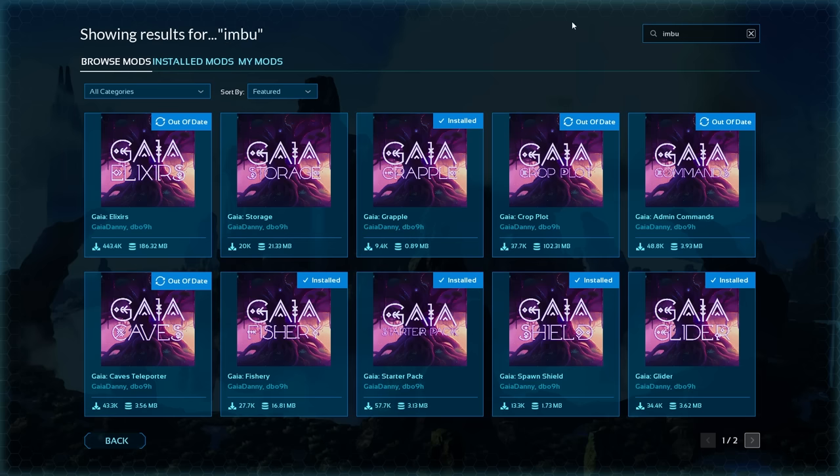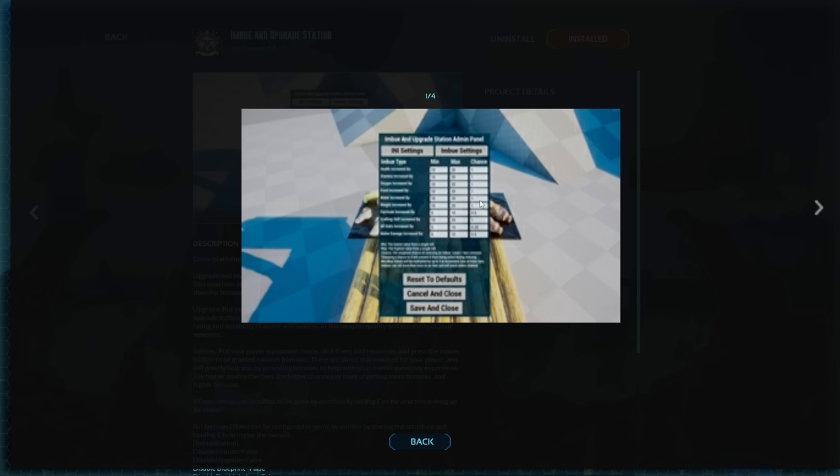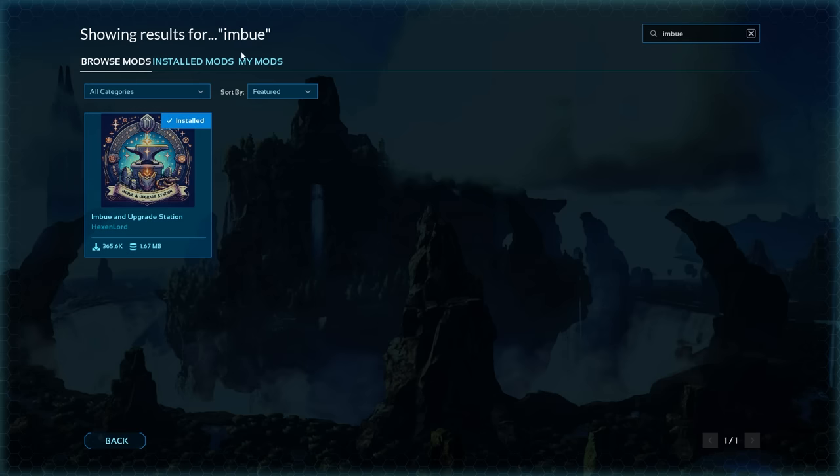Next up is the Imbue and Upgrade Station — it continues to get better. Basically it allows you to upgrade and add statistics to your armor pieces, which is super cool. If you have a primitive piece of armor you can upgrade it all the way to ascendant level — it's going to be expensive, but once you're there you can also add imbues. Imbues mean that if you have a stat bonus like plus 20 health or plus 10 speed on a piece of armor, it gives you those bonus statistics while wearing it. It never really existed in ARK Survival Evolved, but in Ascended this is a super cool mod. Can be a little broken for PvP but it's very fun.